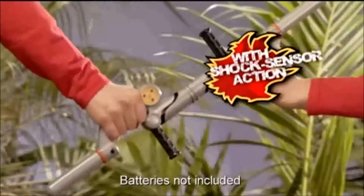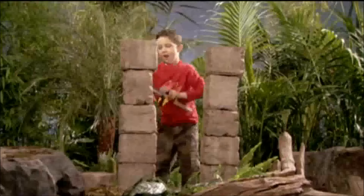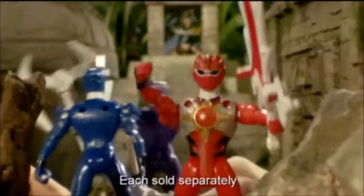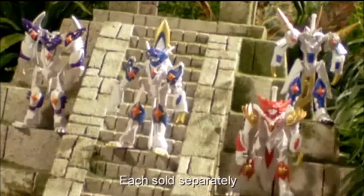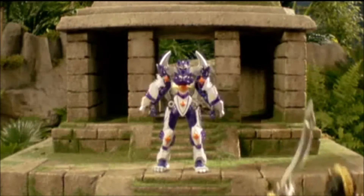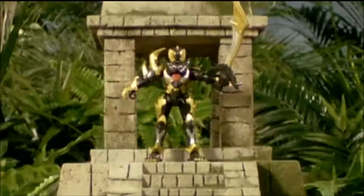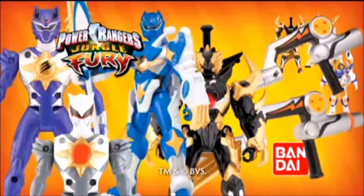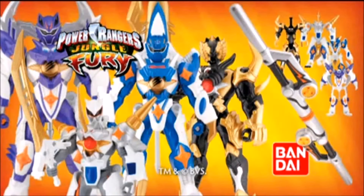Strike back at evil with the Power Ranger sound action taunt fa staff, and morph it into one evil-crushing mega taunt fa. Now unleash the Deluxe Beast Morphin Figures and their incredible Beast Zord. Activate Morphin Mode. Then turn them into battle-hungry warriors and wipe out evil for good. Bring your battles to life with the Jungle Fury taunt fa staff and Deluxe Beast Morphin Figures from Bandai. Unleash the Fury.